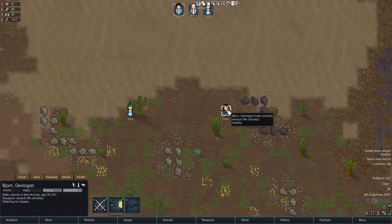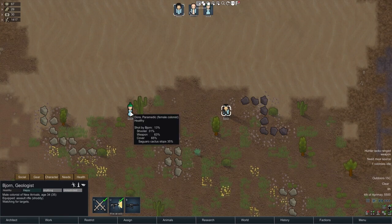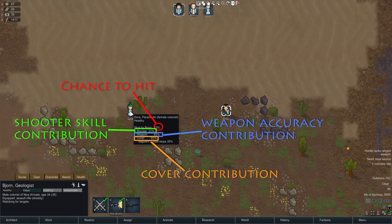To think about accuracy, if you have a drafted colonist and you hold the mouse over a potential target, you can see the breakdown. There's a 13% chance of Dora being shot by Bjorn. That's because the shooter only has a 31% chance of hitting, the weapon has a 63% chance, and cover modifies that by 65%. So 31% times 63% times 65% gives about 13%. These three values — shooter accuracy, weapon accuracy, and post-cover accuracy — get multiplied together to get the final hit chance.